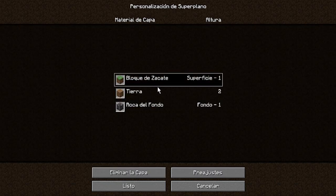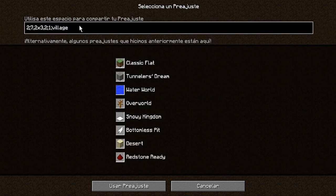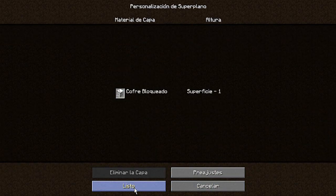En la sección de personalizar salen tres opciones; le ponen preajuste y borran todo lo que les sale menos el 2 y el punto y guión. Esto lo dejan y ponen el número 95. Le ponen usar preajuste y sale 'cofre bloqueado', que era un ítem del Minecraft que Mojang puso pero al parecer ya lo quitó.